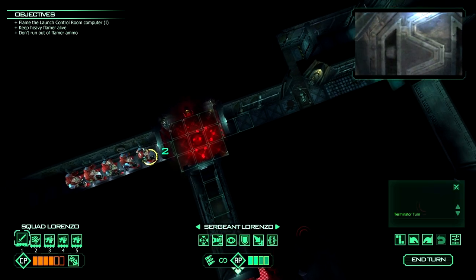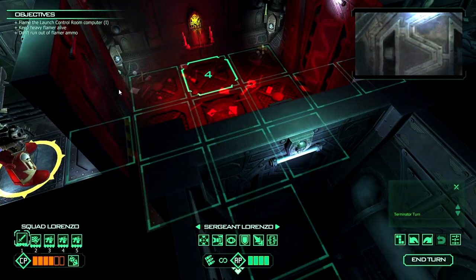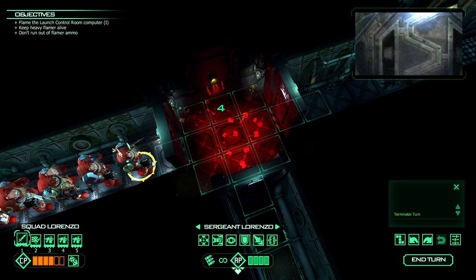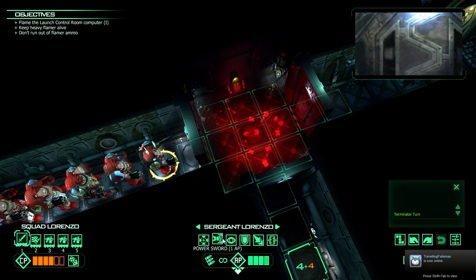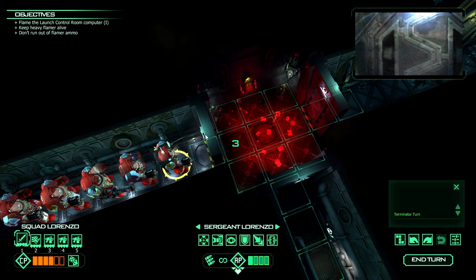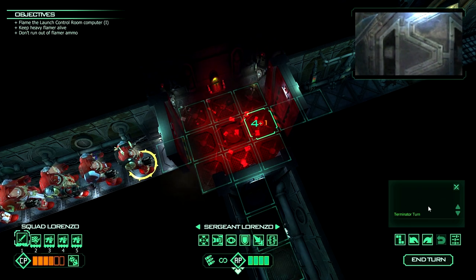If you're not at all familiar with Space Hulk, the idea is you're controlling a very elite team of Terminators against waves of Genestealers, which are Tyranids — melee-based horrible aliens. Think the aliens from Aliens and you're not wrong. We have actions: we can Storm Bolter fire, use our power sword or power fist with the other guys, go on Overwatch, or guard which lets you reroll close combat dice. It talks about rolls even though you technically don't make them — they're all done behind the scenes, although you will see in this box over here the rolls that were made, so you know what happens.